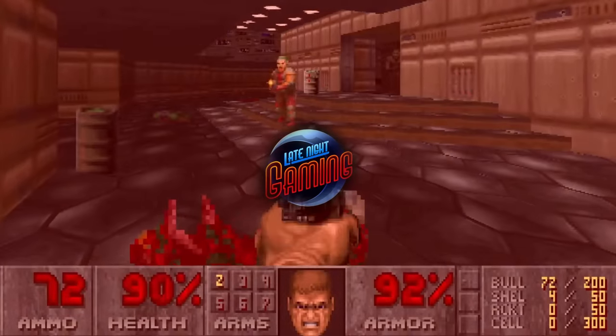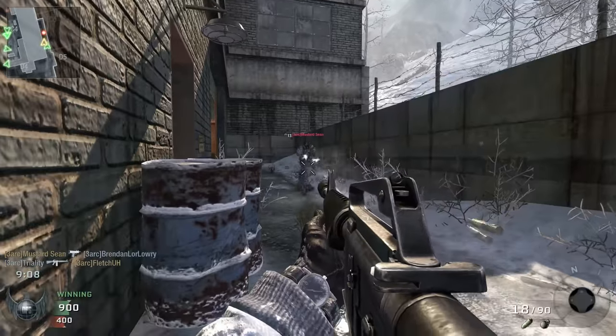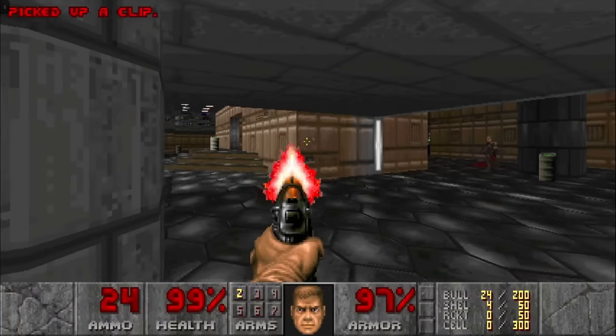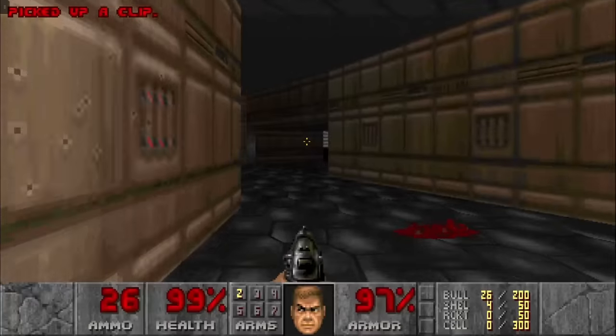A common trope we see in the first-person shooter genre is that of the exploding barrel — the unmistakable cylindrical design, the red or orange coloration, and the muscle memory that causes you to fire at it whenever enemies group up near one.